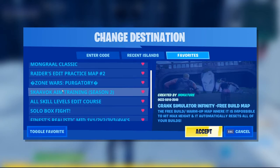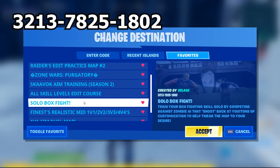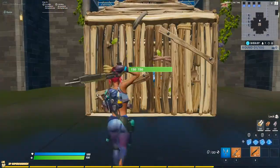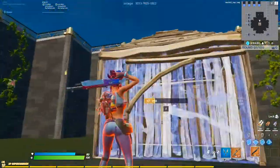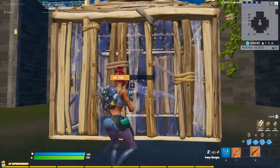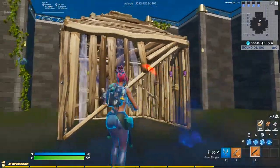The first one we're looking at is Solo Box Fight by Selage. The code is 3-2-1-3-7-8-2-5-1-8-0-2. This map allows you to practice your box fighting without having a second person there with you. It starts out with a zombie inside of a box, then you get to pick the zombie's health. The coolest part about this map is that once you open up a build you have to close it within a certain time or you get damaged, and you get to pick the various times of when that will happen.